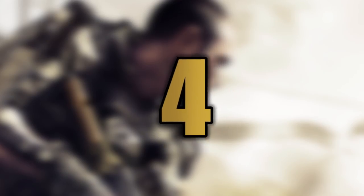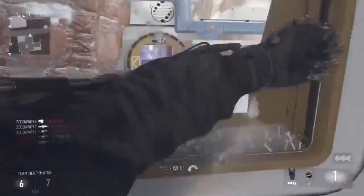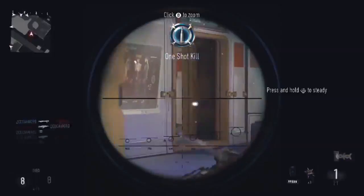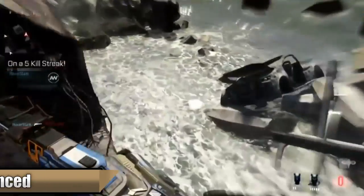At number four we have the new scopes. In Advanced Warfare the scopes are not blurred anymore — they are just like in Black Ops 2 with a plain black background. That's a very cool addition from Sledgehammer that fans really missed.